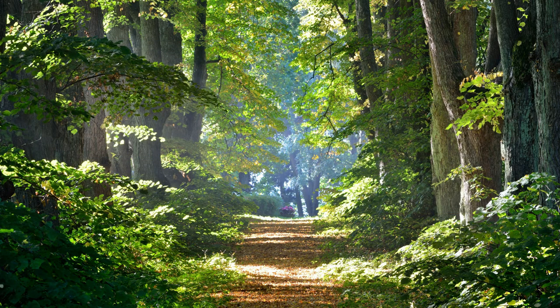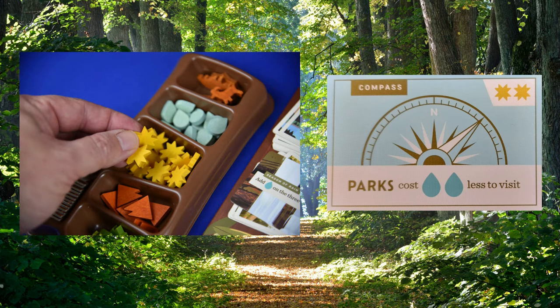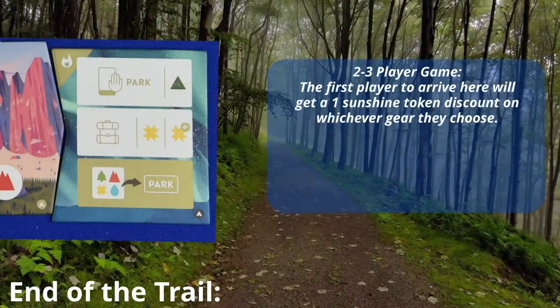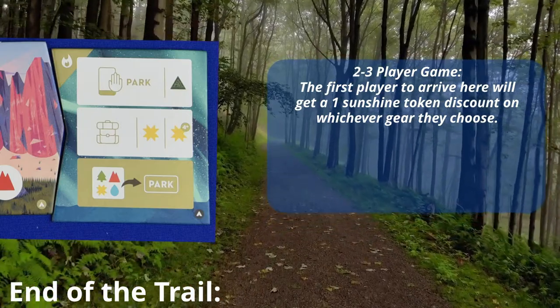If you choose this option, pick one of the three face-up gear cards, pay the costs listed on the card, and then collect the card and add it to your play area. In a two- or three-player game, the first player to arrive here will get a one sunshine token discount on whichever gear they choose.